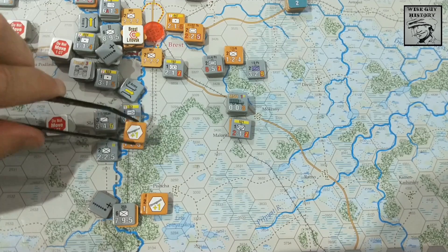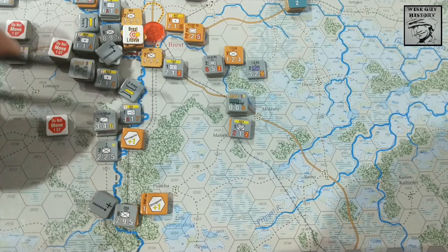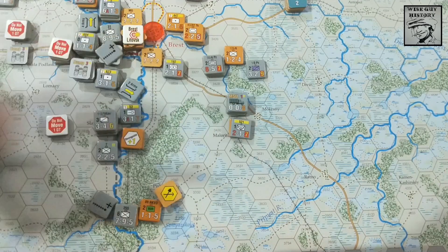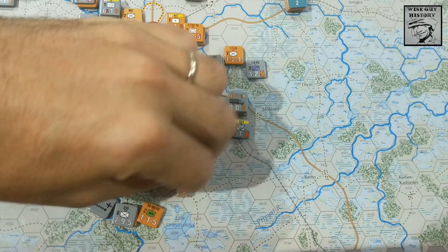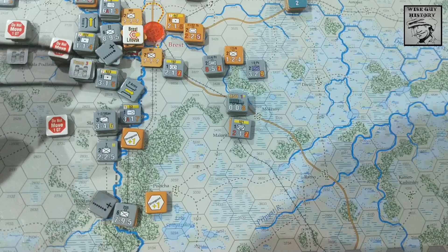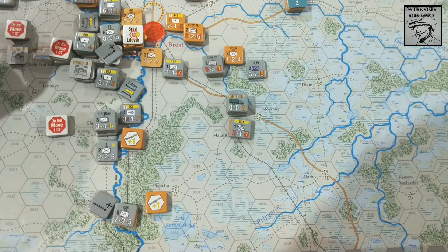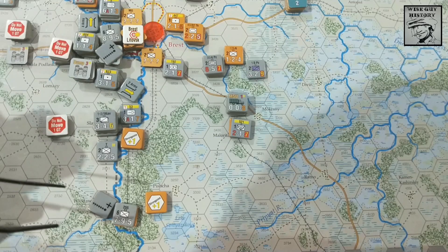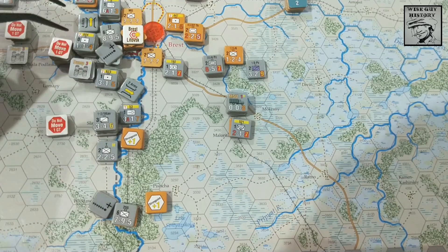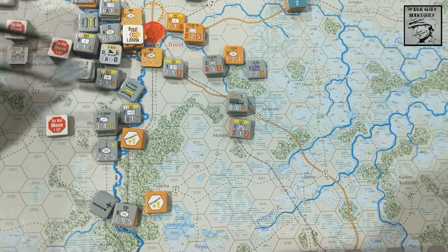That's going to be important because I want to clear out that rail line, which goes straight through Brest - so that's what I have to do. That's just a stack of artillery. This should be in the bottom but...